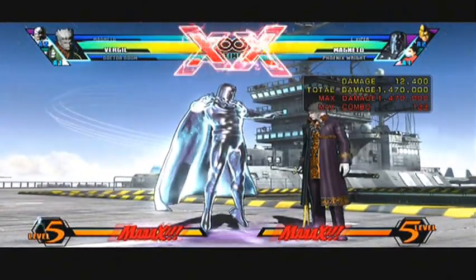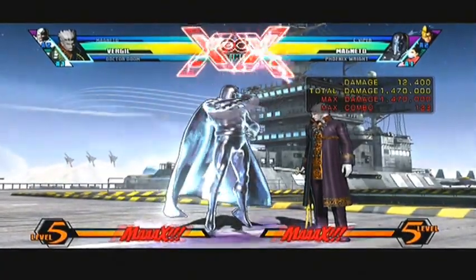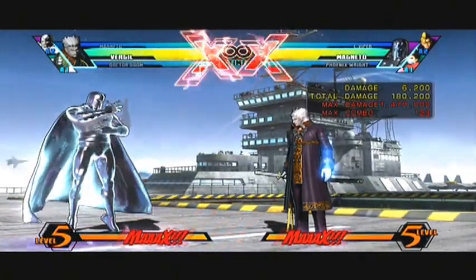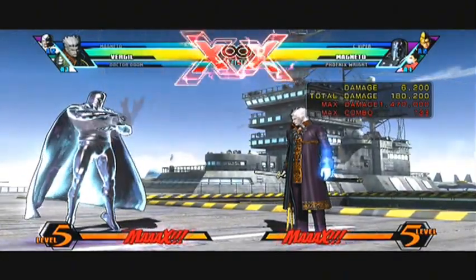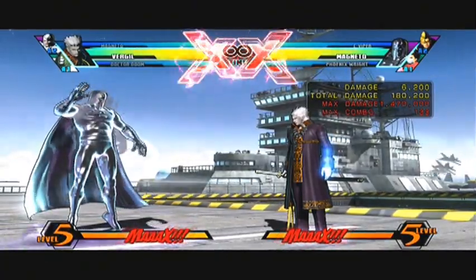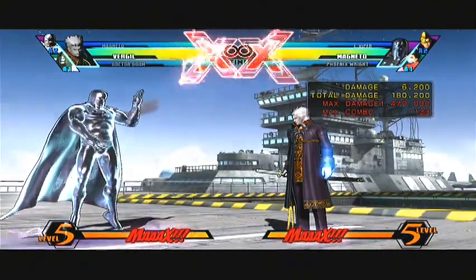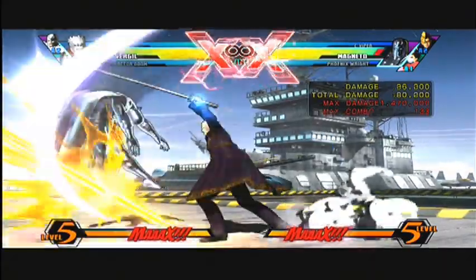From this combo you can also combo into spiral swords — this move right here — and go into sword loops from there. But it's a little trickier. Since you've already used your ground bounce, you'd have to do a version that doesn't use ground bounces for the sword loops. I don't want to make the video too long, so if people request it or I feel like it later, I'll do a tutorial for it and cover the ways to do sword loops.